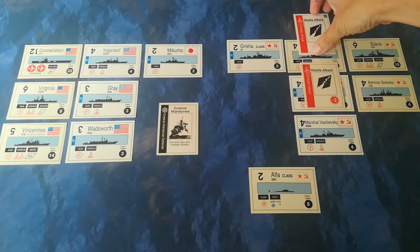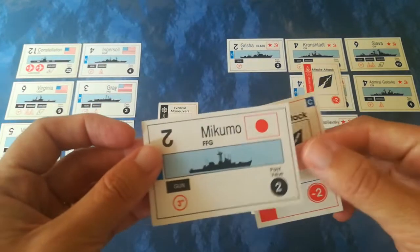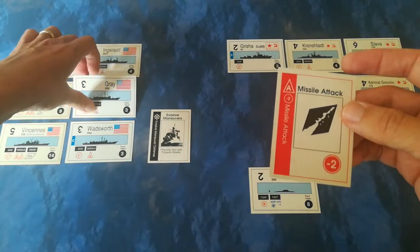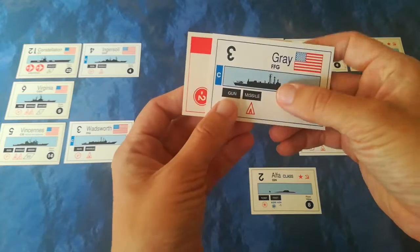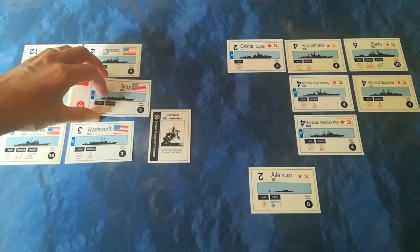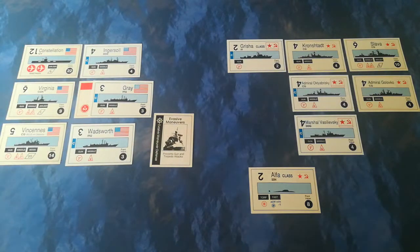The Kronstadt hits the Mikumo and the missile card does two damage. The poor little Mikumo only has the capability to absorb two damage, so she is sunk outright. The USS Gray is made of slightly sterner stuff, but not by much - the missiles from the Admiral Oktyabrsky slam into her. While she's a well-built Oliver Hazard Perry class, she gets a minus two damage marker added as a reminder. She's in pretty ropey condition. It's an optional rule that if your ship is reduced to a single hull point you lose your fighting capacity - she's been very badly battered.